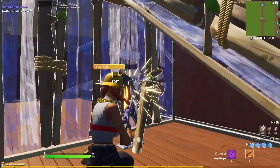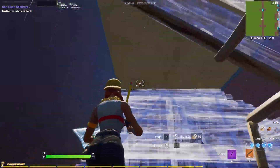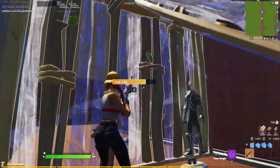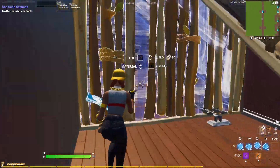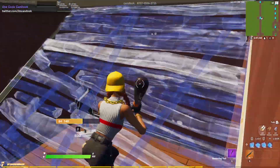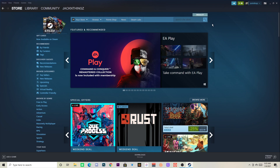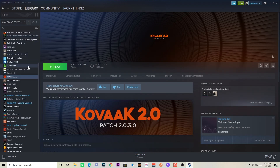This will only work for PC players because Kovacs is only a program that you can play on PC. I'm going to let you know right now that Kovacs costs $10, but it is definitely worth the investment. You're going to want to open up Steam, and after you open up Steam you want to go over to Library and click that, then find Kovacs on the side.